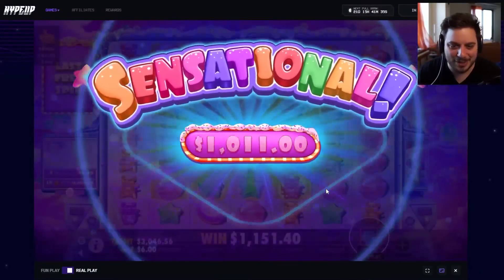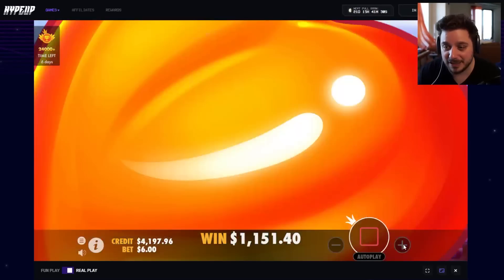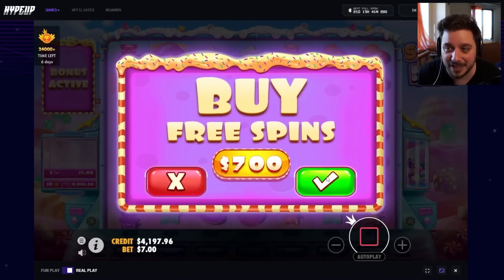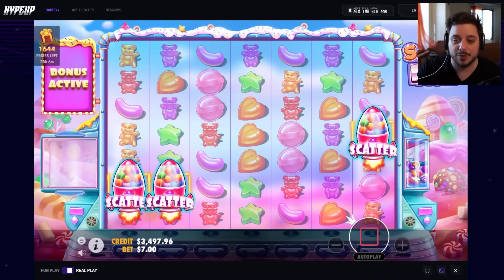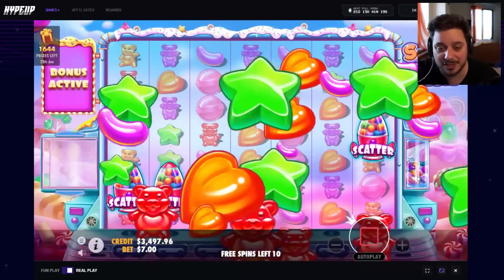Hearts are in boys — this is ridiculous. I think we've done three bonus buys and each one has profited. Knock on wood as I say that, but that is a ridiculous start to the video. We are back in with another one — $700 buy, three scatters, let's go again. 1k profit with a 700 on the line!